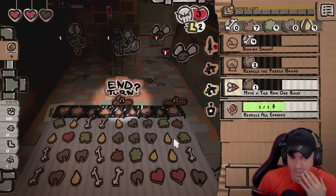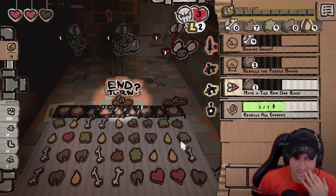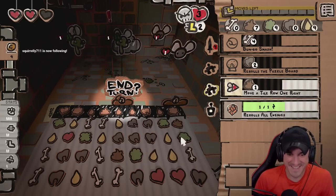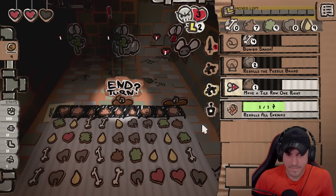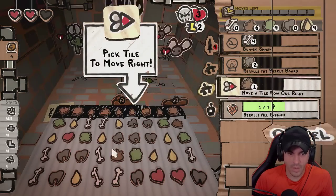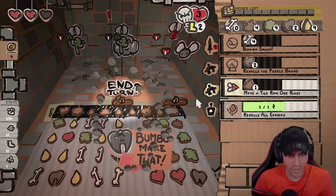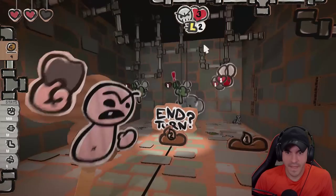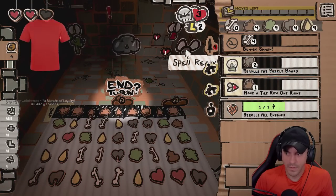Star bone — we got this, bruh. Wasted the star. Third row to tooth. Let's go. Good call there. Let's get him out of there. Let's go.